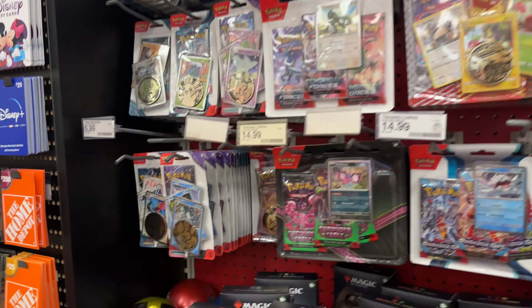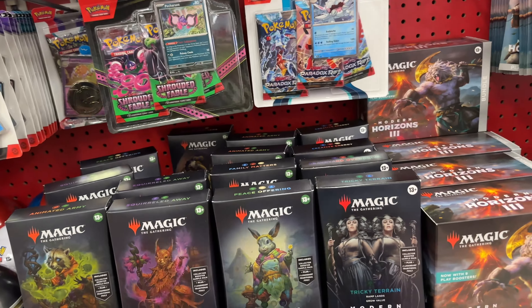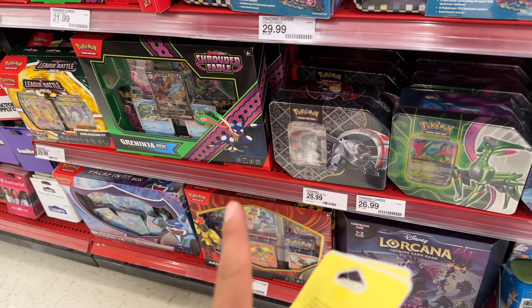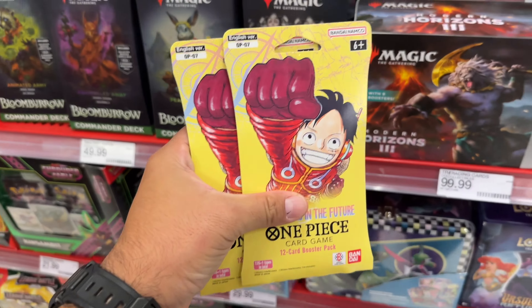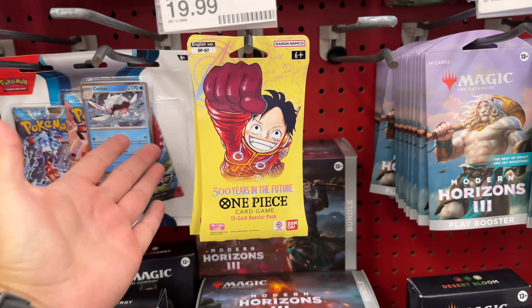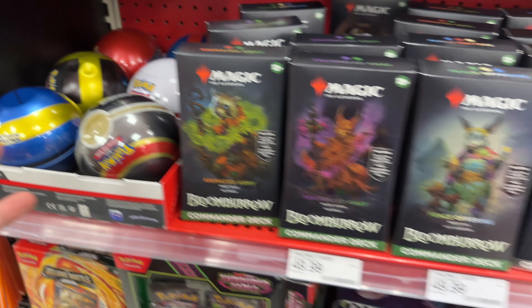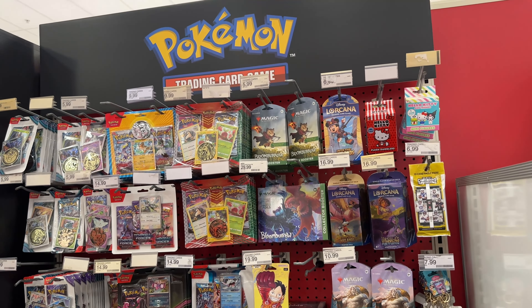Up here in the front card section, nothing too crazy — a lot of the same stuff: Temporal Forces, Paradox Rift, Shrouded Fable, Lorcana, the treasure chest, some more Shrouded Fable over here which I'll talk about later. They do have these tins down here, look pretty cool, some more collection boxes. They actually had two packs of One Piece left here — kind of thinking about picking those up. They do have these Pokéball tins here, these are $8.24. Nothing too crazy over here, so let's go check out the back.